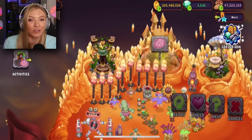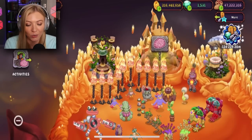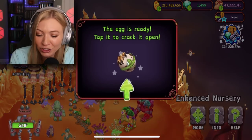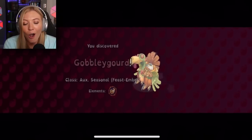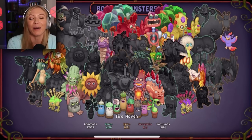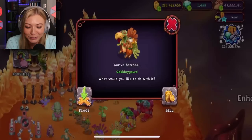Gobbledygord is the monster for Thanksgiving, I believe, and its breeding time is 15 hours and 45 minutes. Oh my gosh, why was that so easy? I did not play My Singing Monsters last Thanksgiving, so I've never seen this monster before.